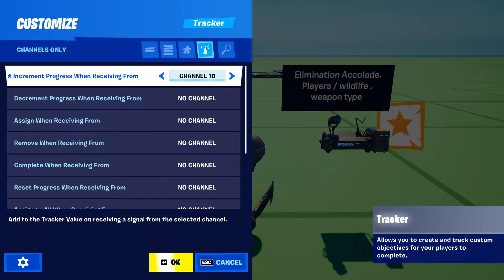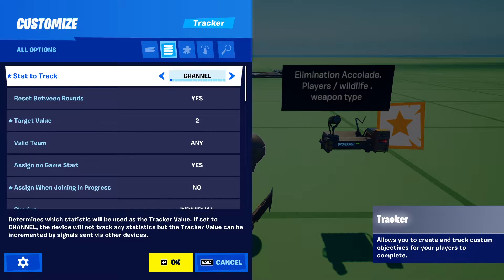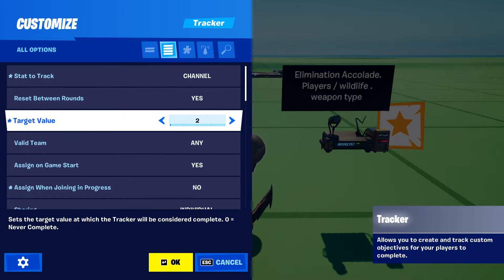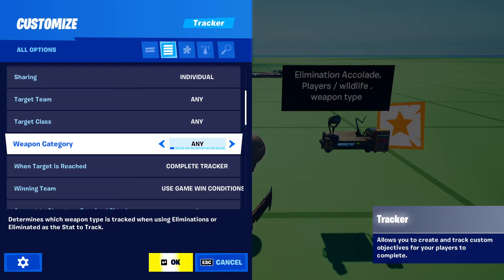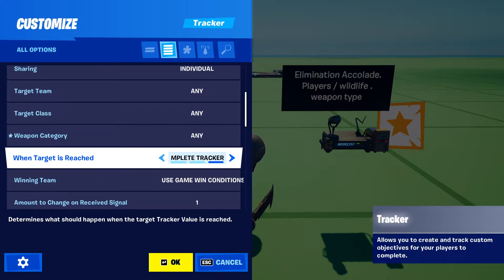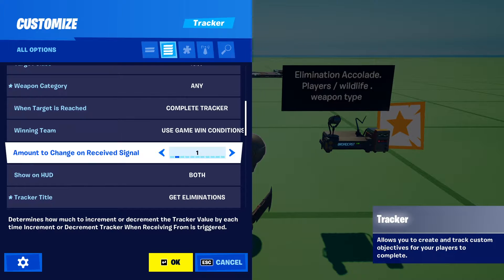Channel 10 will increment progress on the tracker. For the tracker, you want the stat to track being channel, reset between rounds - yes or no depending on how you want to use that. Target value will be the number of eliminations you want to set for the challenge. Sharing set to individual, because you don't want everybody contributing to complete the challenge unless it's a team-based thing. Weapon category - you can set that up for different weapons. When target is reached: complete tracker. Amount to change on receive signal is set to one. Show on HUD is set to both.